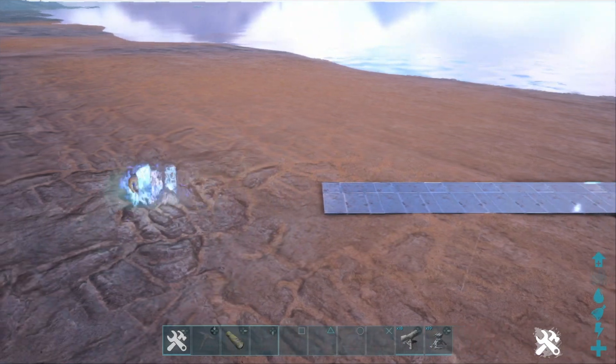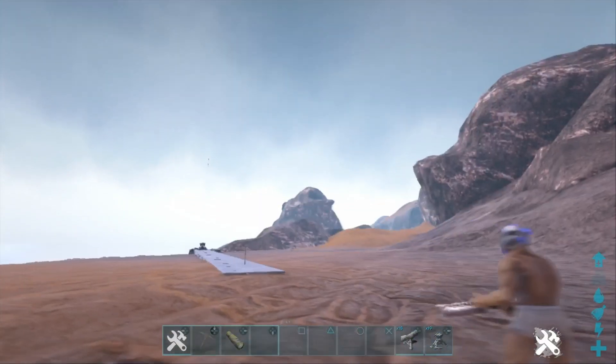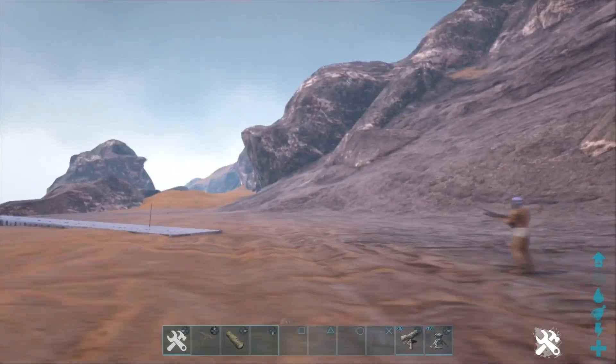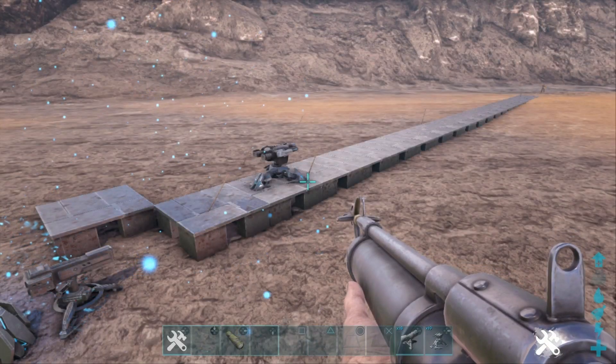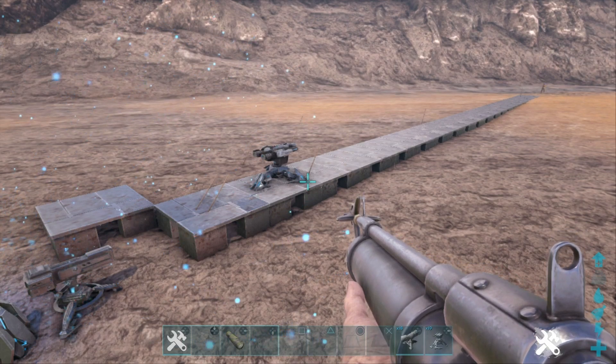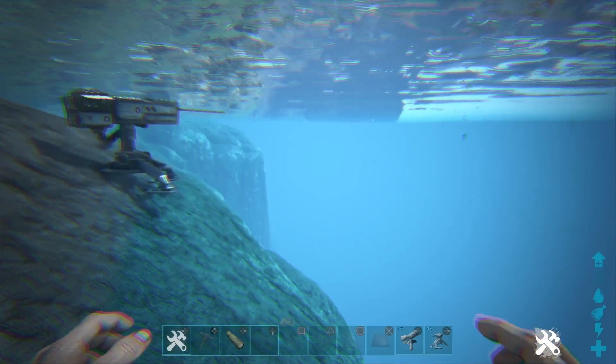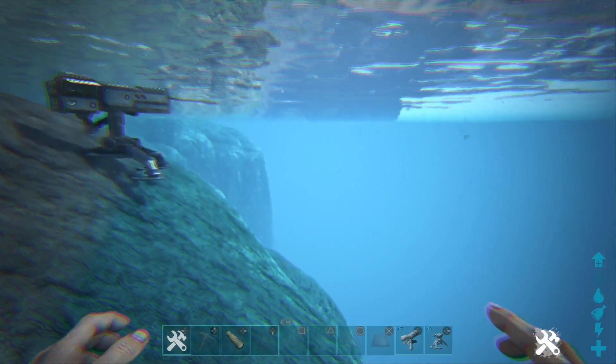That tech turret placement will push your attacker further back to the point that you physically can't get the right angle to shoot them. We've tried a variety of angles, and as long as you've got a tech turret two foundations in front of your heavies, they're not going to be able to hit them with harpoons.